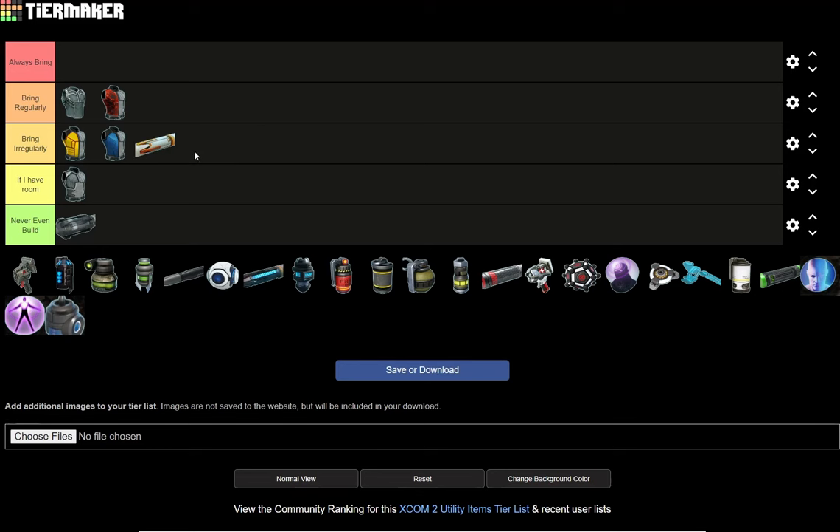It depends — if I have a special build like a sniper, or someone with low aim, I'll bring Tracer Rounds. But Talon Rounds I just don't see the usefulness in. It's sort of like, oh, you do extra critical — that's nice. But if I'm in a situation where I need something else, like armor piercing, the Talon Rounds are not going to help with that.